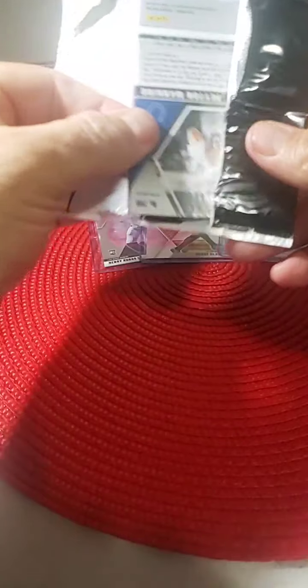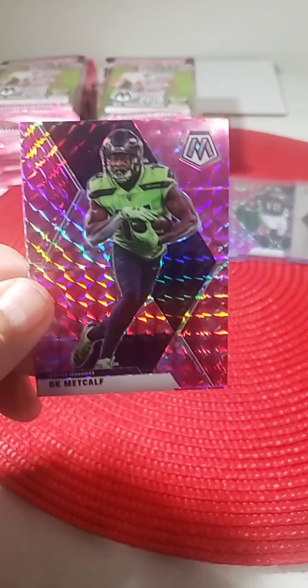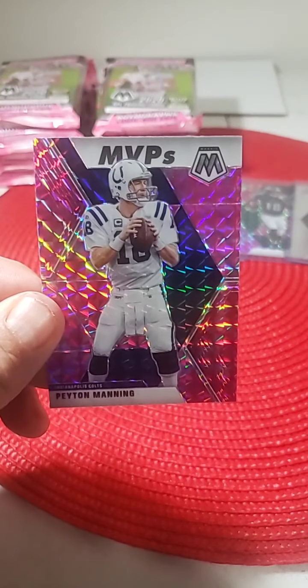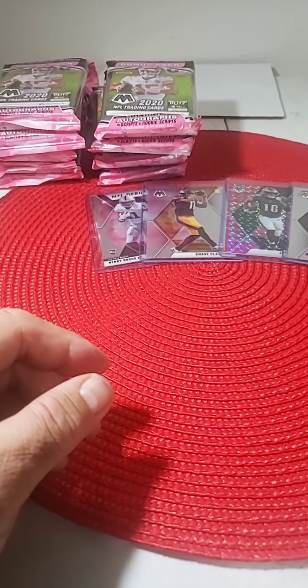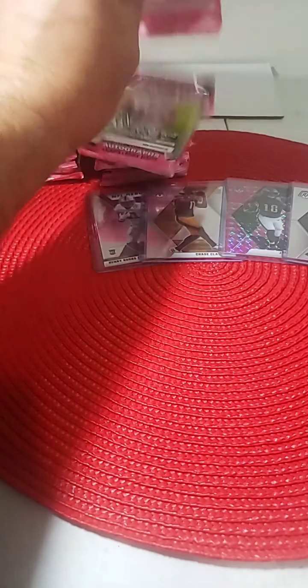Going to the pink camo pack — these pink camos are so hard to open. Chandler Jones Cardinals, DK Metcalf for the Seahawks, and MVP Peyton Manning. Decent hit for the Colts. We'll put that in a penny sleeve for you. Not bad — two packs pretty good, keep it going.